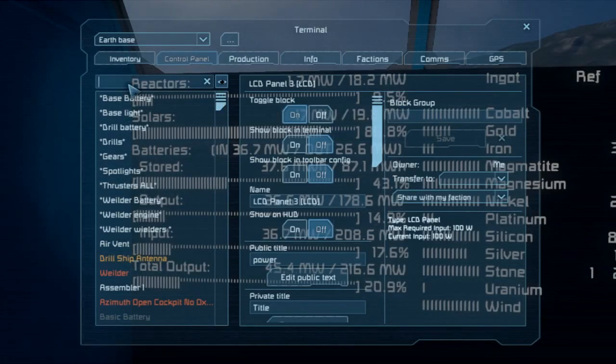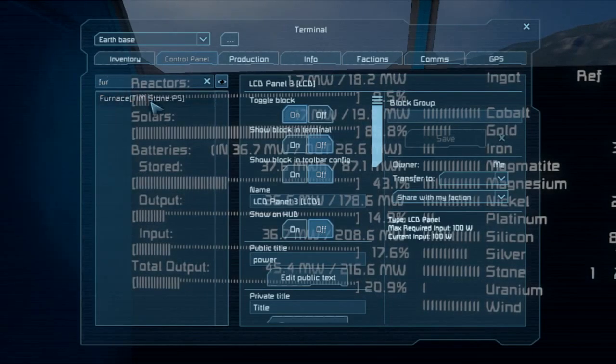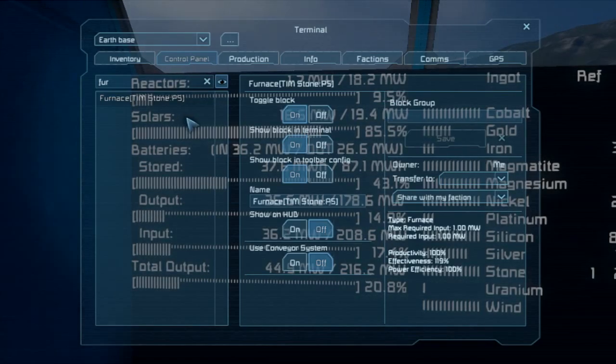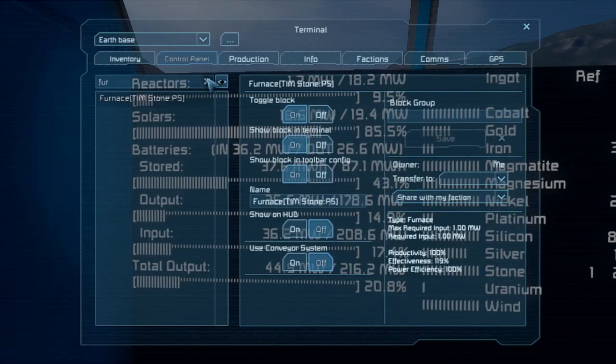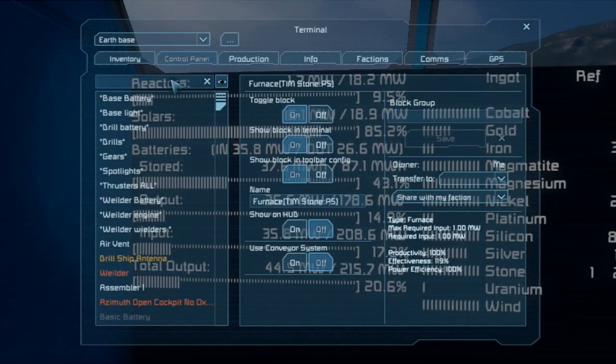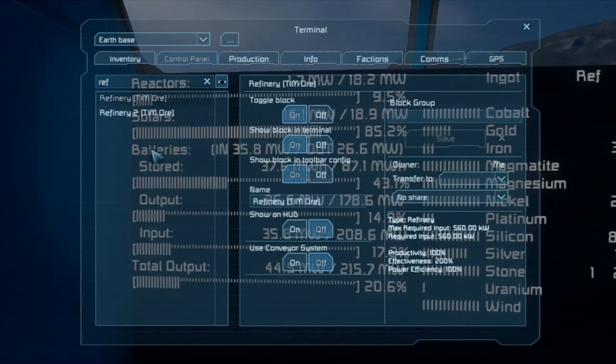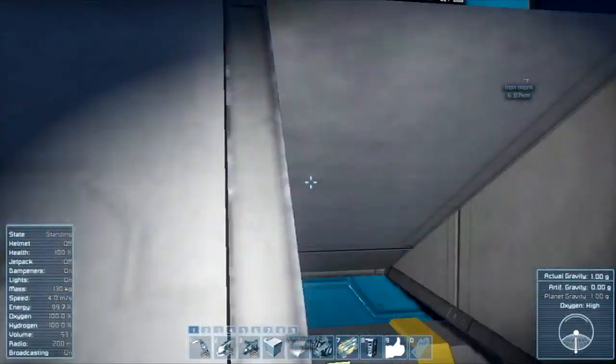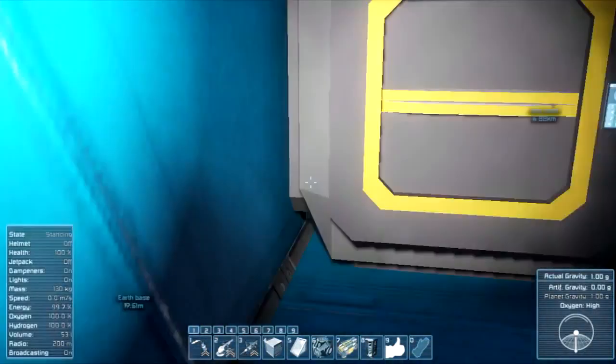I changed the sorter so this one is taking in stone only. It's not going to take gravel at priority five, which is after the refineries, because the refinery does not have a priority.